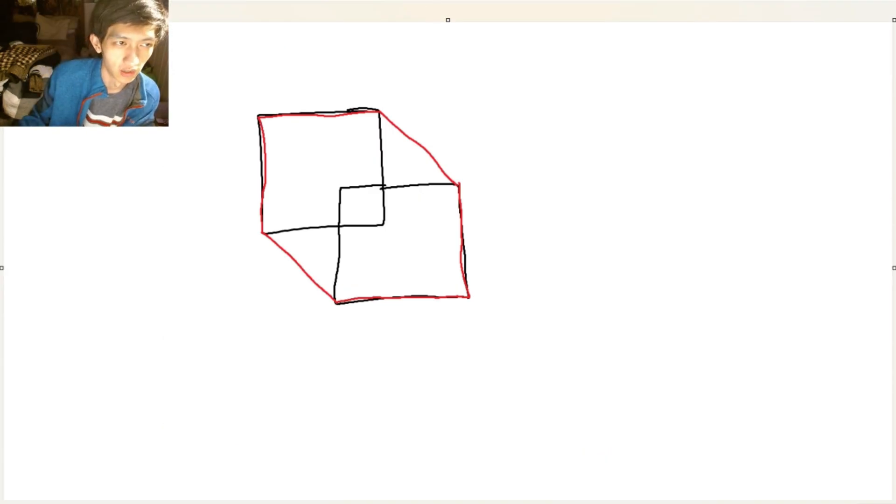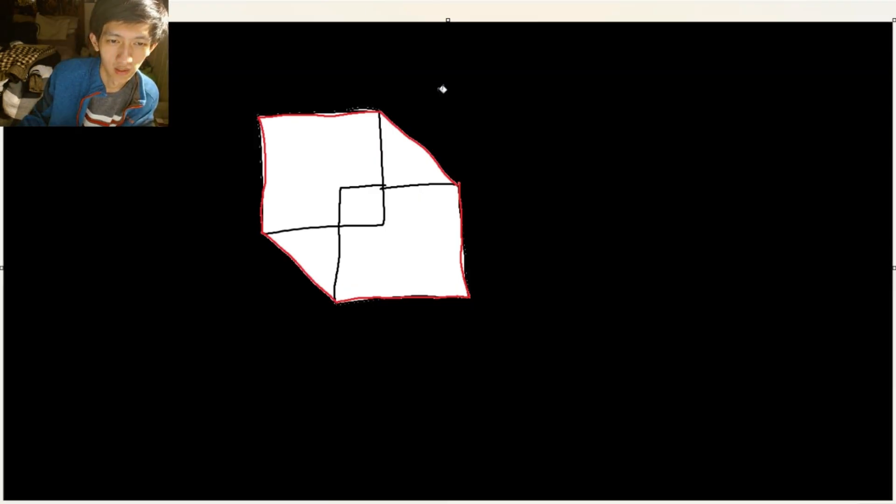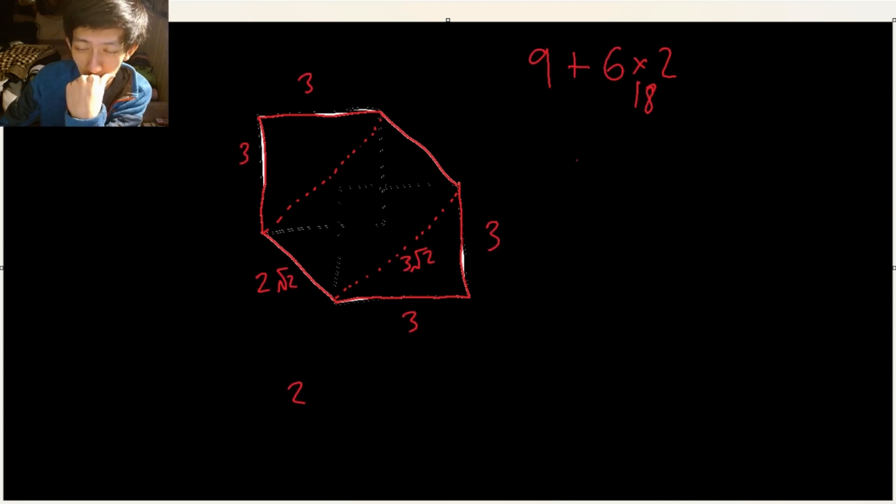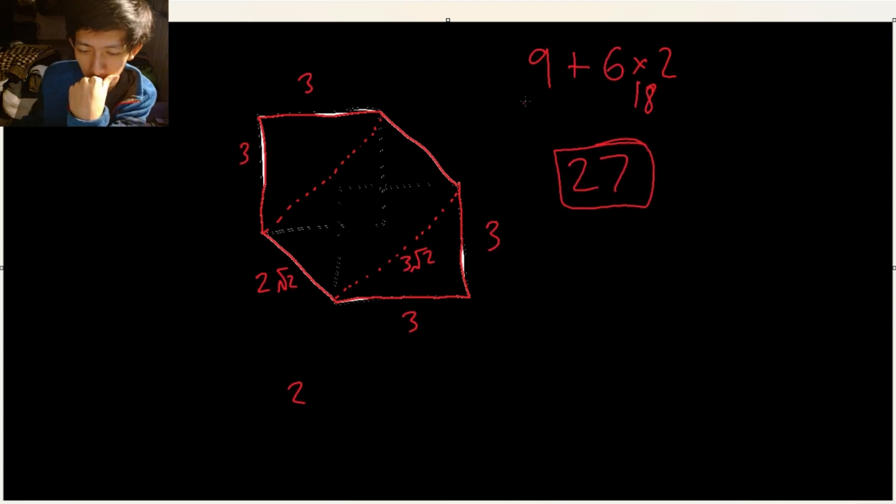I'm going to cheat a little bit — please don't get mad at me. We have this hexagon, and it's so much easier to see now. We can constructively find the area like this. The smallest area would be 27. I think that would be my answer.